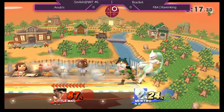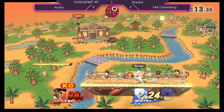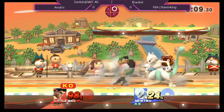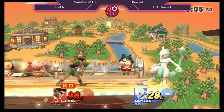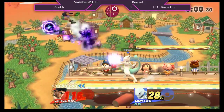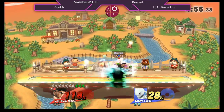Shout-outs to SpongeBob, my man. SpongeBob is just better nowadays. We got the KO punch — let's see if he's going to get some frame traps. With the fact that Mewtwo now has 28%, it will kill at this percent. You need to have at least 20% for the KO punch to kill. But it seems that he has lost his KO punch.